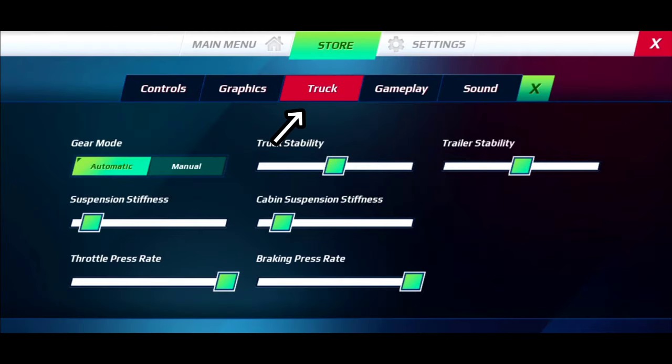All you gotta do is go to the truck settings and set the truck's stability to the max. And that's not it — set the trailer's stability to the max as well.